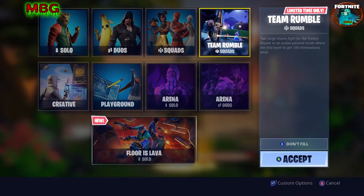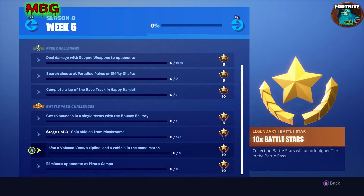So let's go ahead and get started with our next challenge of week five this season. The challenge is: use a volcano vent, a zip line, and a vehicle in the same match. Now this sounds like it's complicated, but believe me it is not — it is extremely easy to do.